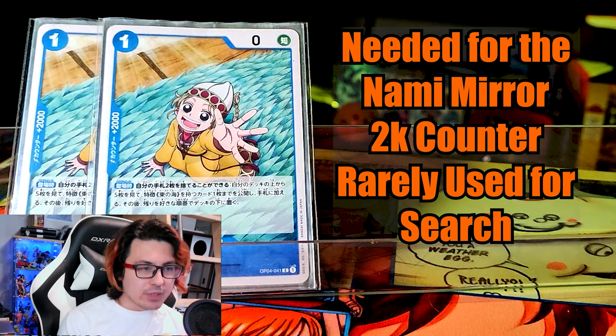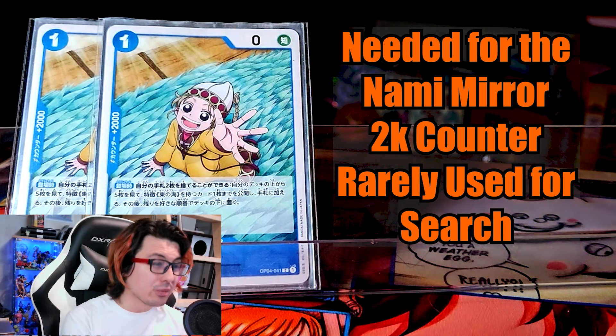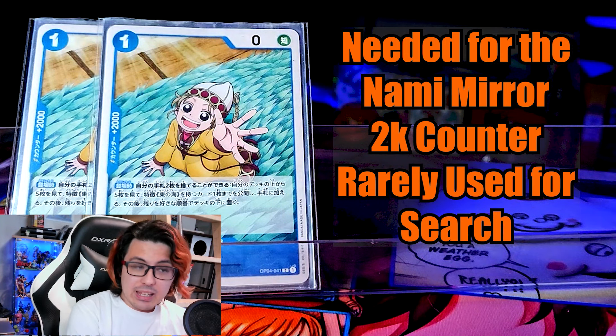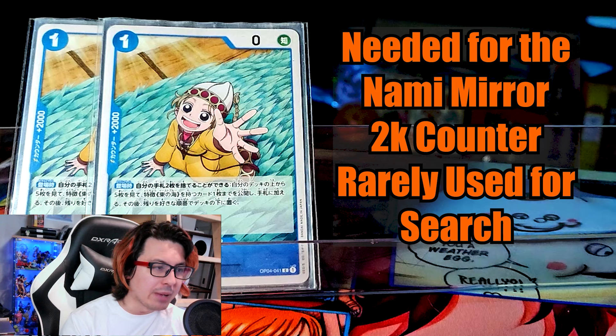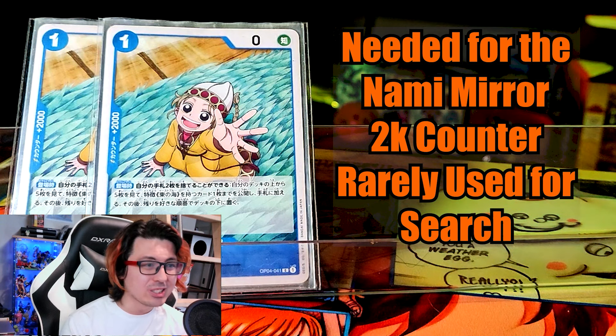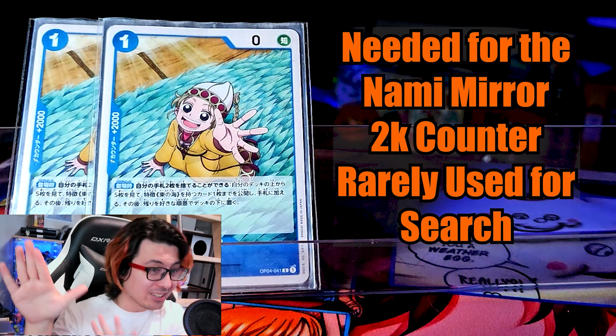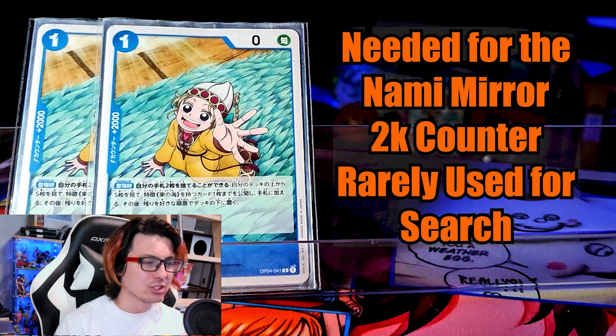2 Apis. I'm not a huge fan of Apis — I've railed against her in other videos — but you really need to run her for the mirror, and she's at least a 2k counter so she can still be helpful in other matchups. If you're stuck with 2 cards you don't want in your hand, you can play her and she will almost certainly get the search off because we have 20 targets in our deck, including the other copy of Apis, as she can search herself.